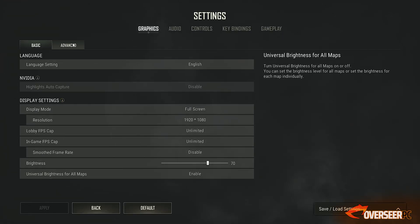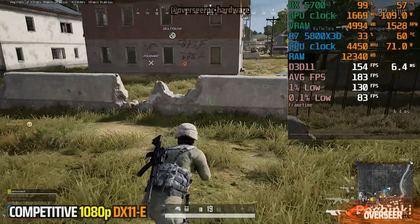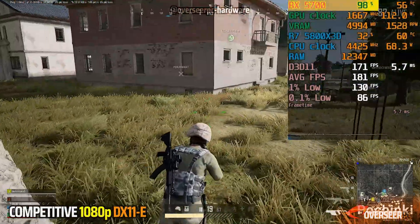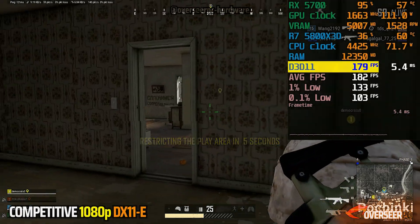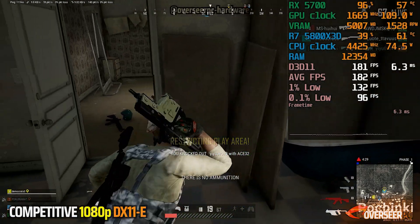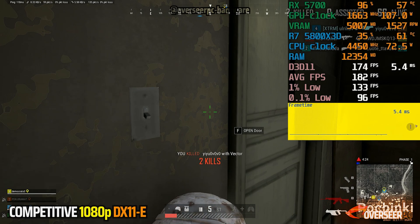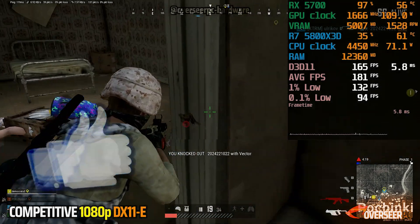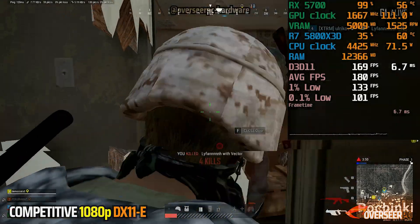PUBG is another popular game on Steam. It's a slow-paced game compared to our other titles. We are using DX11 Enhanced API here and we are clearly GPU bottlenecked even at 1080p competitive settings — 150 FPS is our frame rate. The lows are pretty good considering we are hot-dropping in Erangel. Frametimes are also very good. In close-quarter combat, it's very stable with no stutters, and we even managed to finish the squad off. A win is a win.